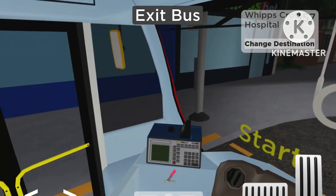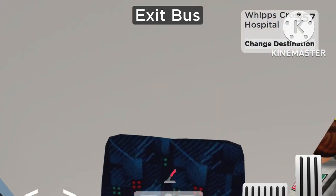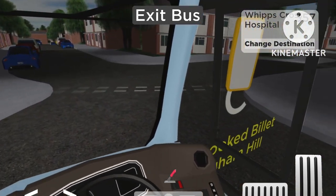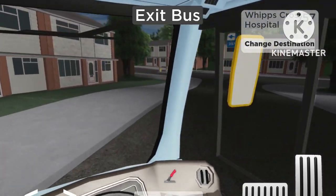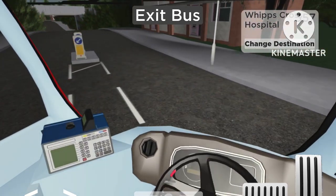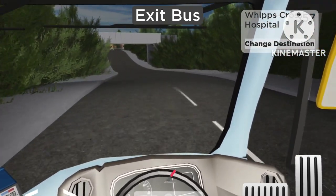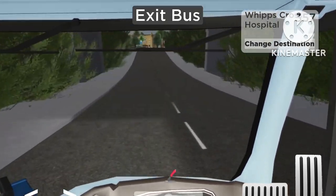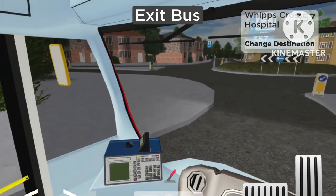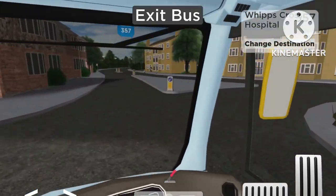Route C starts here as well, so if you want to see any more videos or route suggestions in-game, please let me know down in the comment section. I could do route C, P, or any other routes you suggest - I might as well try it out for you guys. Now we are on the move, leaving Chingford Hatch behind and making our way over to Whipps Cross.